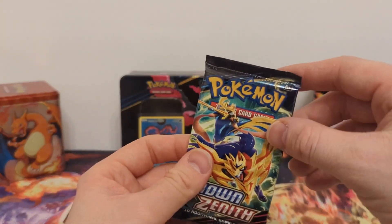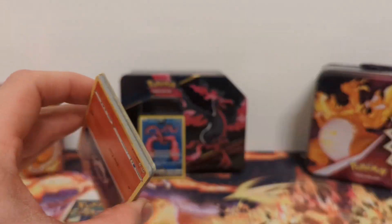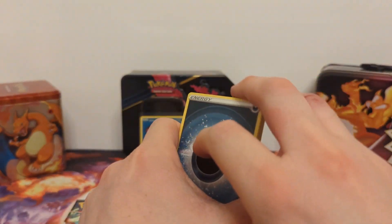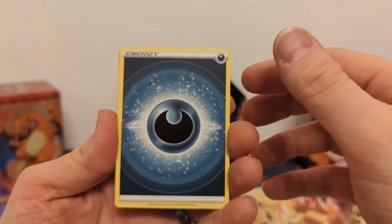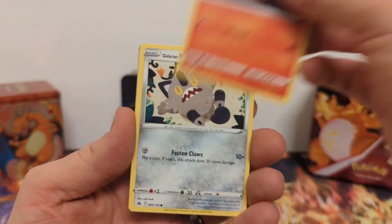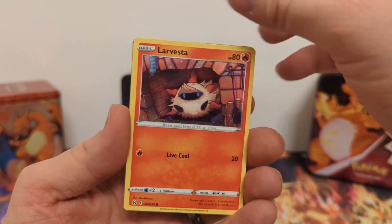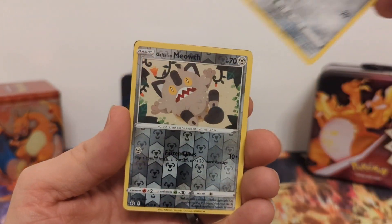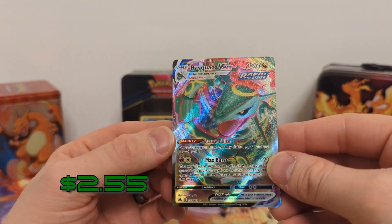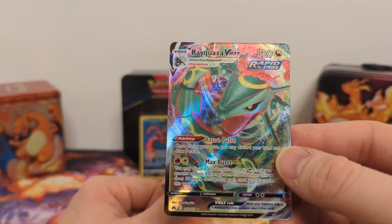First pack of the Moltres tin — I think I spied a hit in here already, yeah, there's definitely one. Dark Energy, Lairon, Friends in Sinnoh, Gloom, Larvesta, Glaring Meowth, Shinx, Energy Retrieval, Larvesta, Pontiard, Reverse Holo Glaring Meowth, and Rayquaza VMAX. I think this is one I've pulled before — there are two variants of this one, so maybe it's the one I don't have.